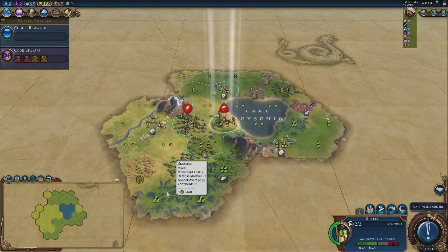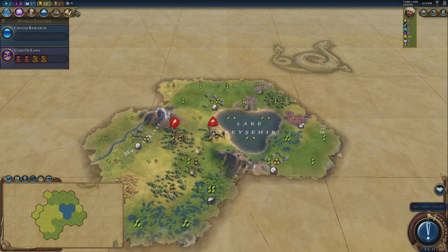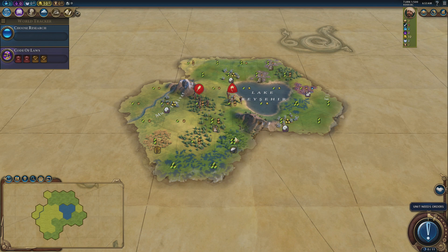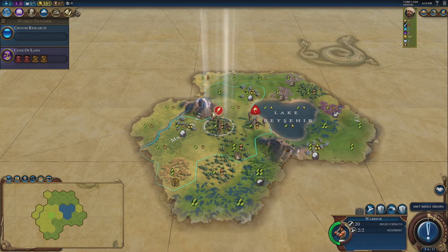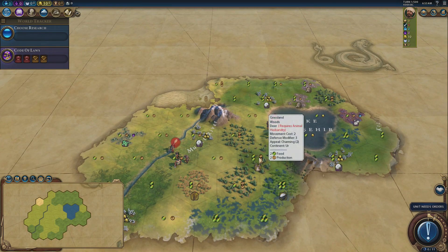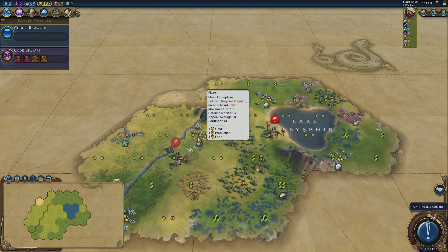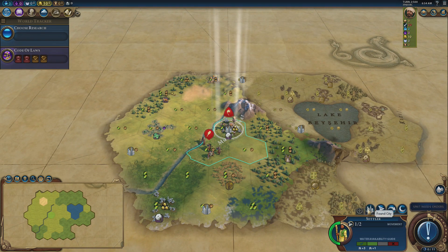This already is an interesting start - we've got deer, which is quite handy, and rice. It's not a very high production start but there's a lot of opportunities. I'm thinking whether or not it makes sense to move over to that river so I can put the water mill down and get improvements on the food tiles. I'm going to move my warrior in that direction and have a little peek. There's a four yield tile here and another one there, and if I move onto the cotton I'll get the extra gold which is really handy.